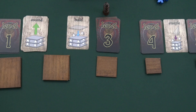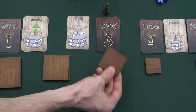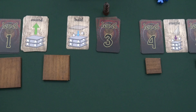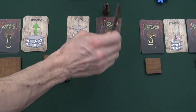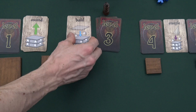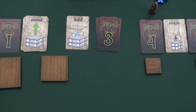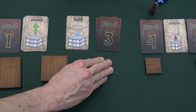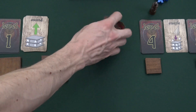A level is considered closing when the last tile for that level has been played. Cards from the closing level are still drawn and played, but build cards and ascend cards are both counted as ascend cards. As soon as any other level becomes the active level, the previous level is closed and those cards are immediately removed from the play area. A closed level can no longer be active.